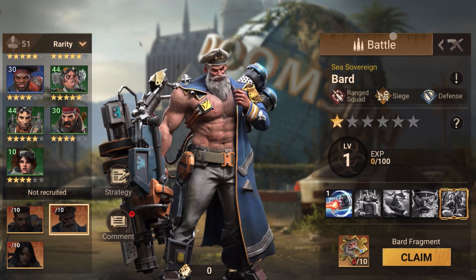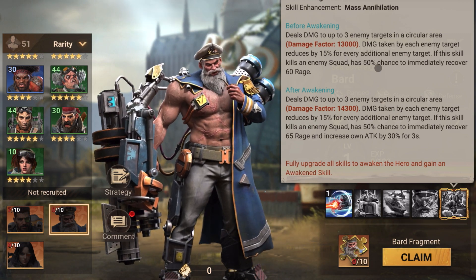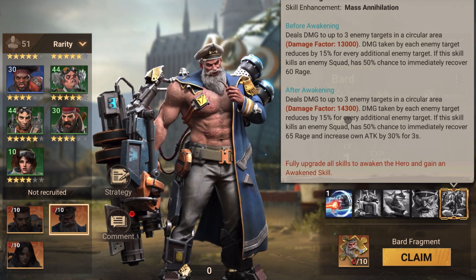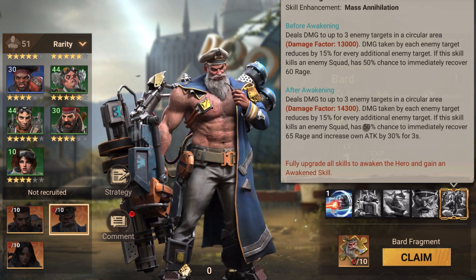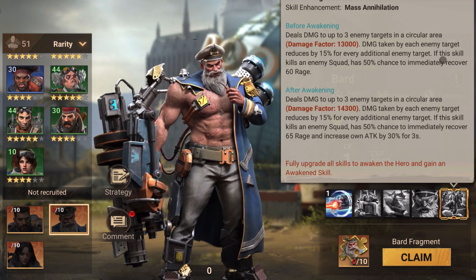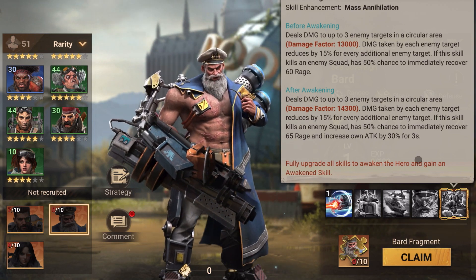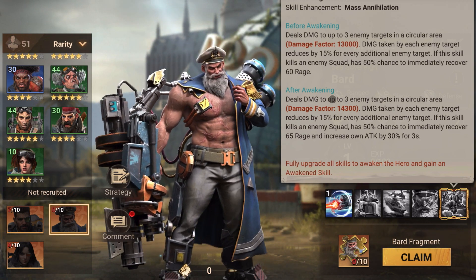His awakened skill is the same as his first skill. He deals damage to three enemy squads in a circular area with a damage factor of 13,000, increased to 14,300, which is really good. Damage taken by each enemy squad also reduces by 15%, which is pretty standard for range heroes. Additionally, if this skill kills any of those three enemy squads, there's a 50% chance of immediately recovering 60 rage, increased to 65, plus an own attack buff of 30% for three seconds.